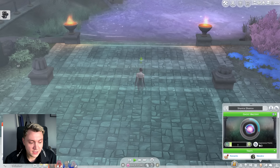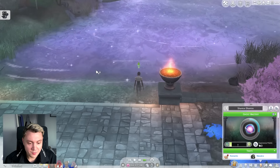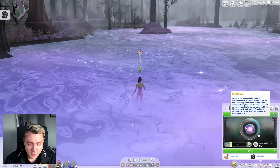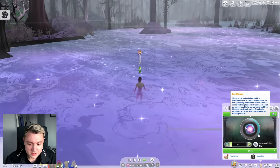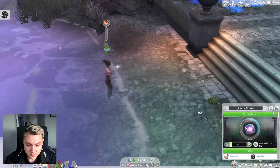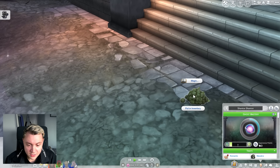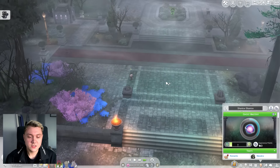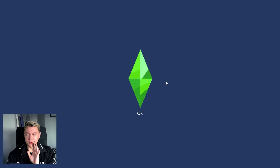I wonder if swimming in the ethereal pool raises it up or does anything. It seems to be going up a little bit — maybe we do increase our stamina in this pool. I don't know if that was intentional. That's pretty cool. So we need to conjure things. Oh my god, we've literally conjured poo. Horse poo. Should we put that in inventory? We can take that home with us. So we got the general gist of ghosts — this is what they do.